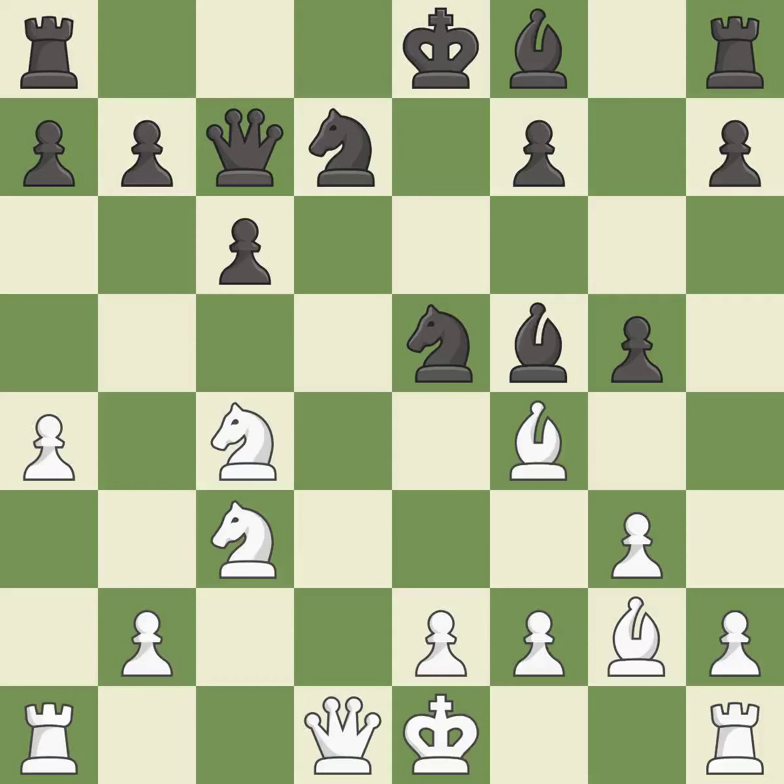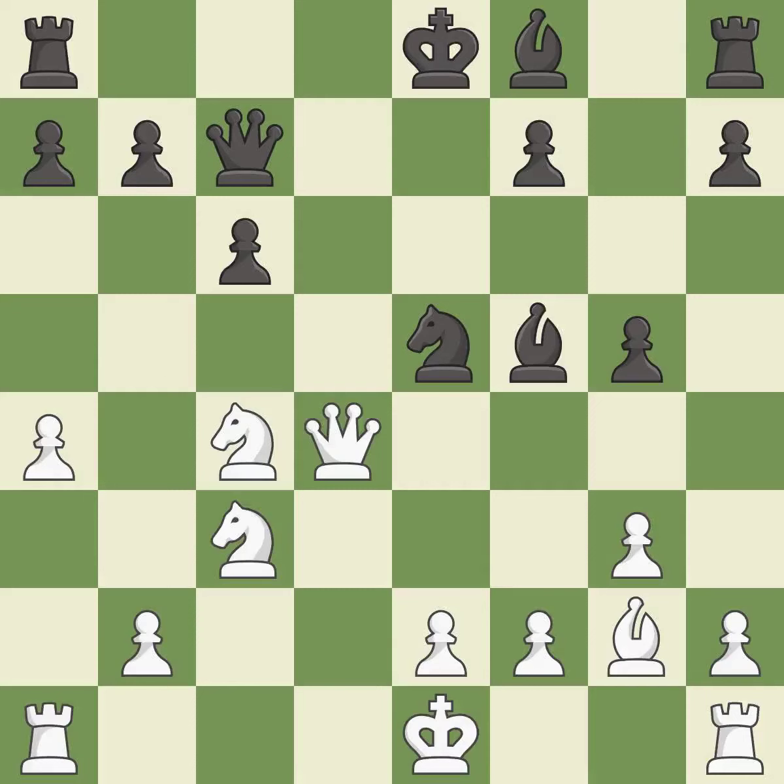g5 attacks the white bishop to unpin the black knight on e5 — this is an equal trade. Takes back. This defends the attacked knight, and this is the only good move. The knight is now adequately defended.